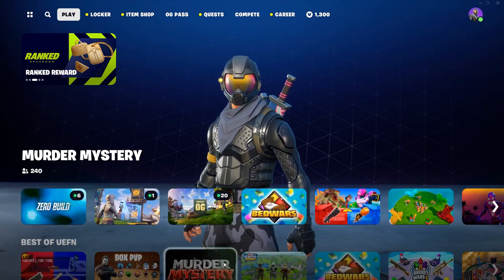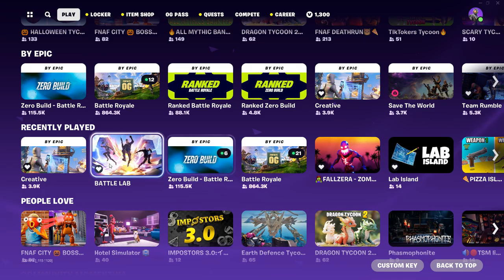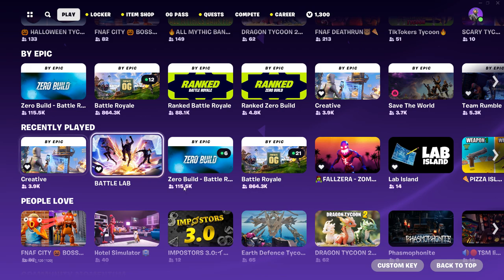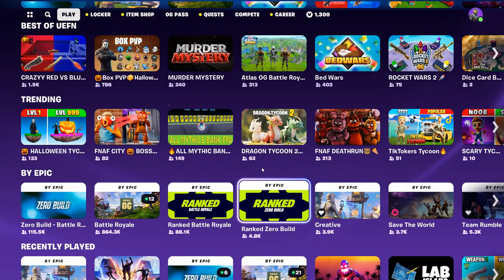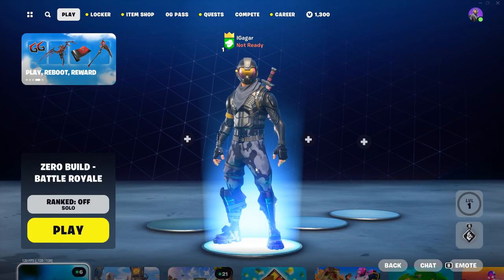After that, I would suggest going to a Battle Lab or Creative map. There are maps like these - there's the island code right there - where you get a lot of XP, like 100k XP in about five minutes, and every minute you get around a thousand XP. You can play with your friend on this map and complete the quest that way. You get a ton of XP and that's how you complete the quest.